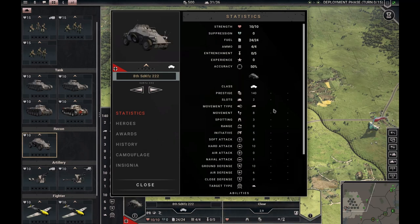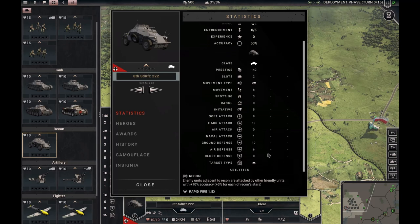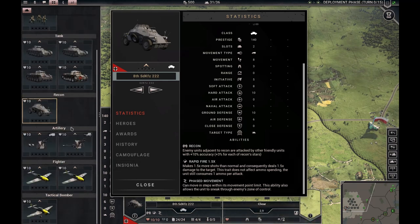The recon car has a similar layout with more fuel and less ammo. The prestige cost is different — it has half-track movement, three spotting, and slightly weaker attack ratings, but is otherwise similar to the tank. It has the recon trait I talked about: it gives a recon accuracy bonus to adjacent units, and this bonus can go all the way up to 25 with a five-star recon car — that's huge. It also has rapid fire and a very interesting stat called free movement. We can look at that later when we dive into the unit menu.